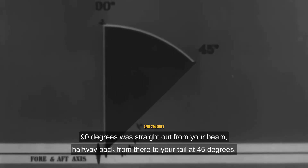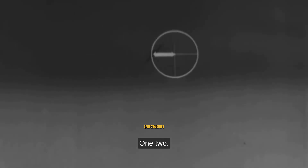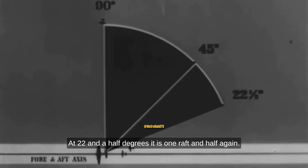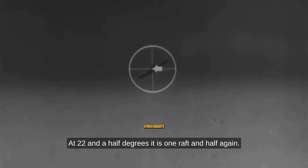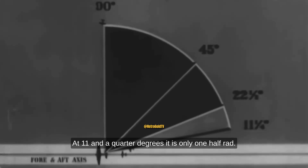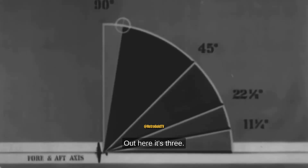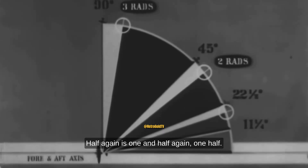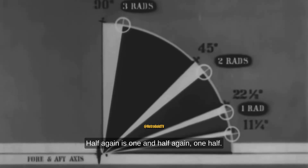90 degrees was straight out from your beam. Halfway back from there to your tail, at 45 degrees, the deflection is two rads. Half the remaining distance, at 22 and a half degrees, it is one rad. And half again, at 11 and a quarter degrees, it is only one half rad. So: out here it's three, halfway back it's two, half again is one, and half again — one half.